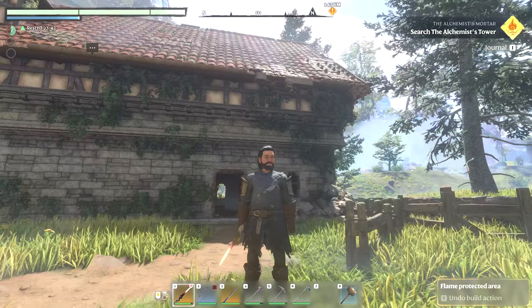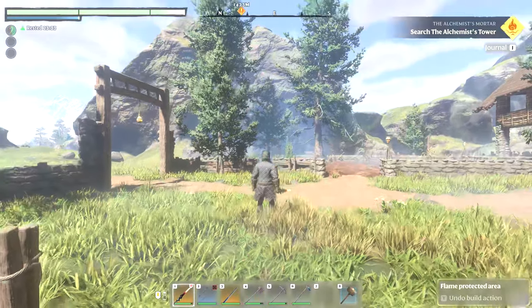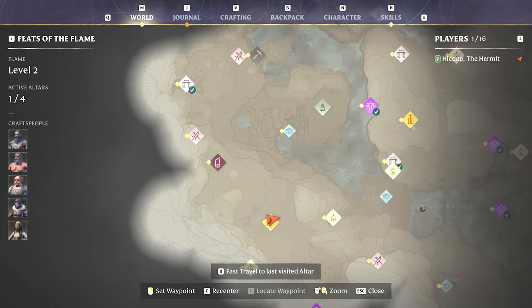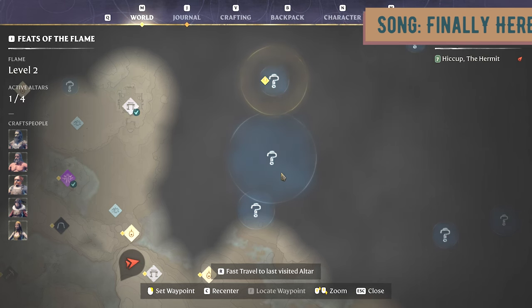Hey everybody, thanks for wandering back out to the Digital Hermitage. I'm the hermit, you can call me Hiccup. We're going adventuring in Enshrouded today - heading way north. We've got a lot of things to do up there: the alchemist mortar, the queen's tomb, and the hunter's hand spindle. Those last two are the main things I'm really going after today.